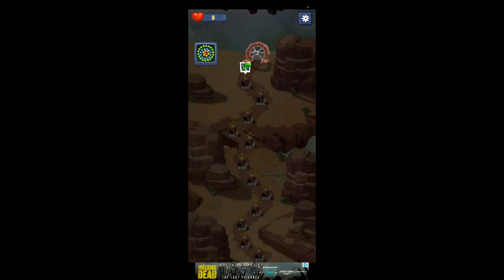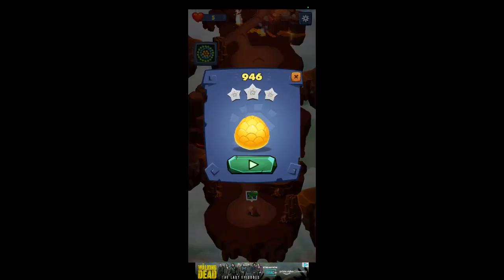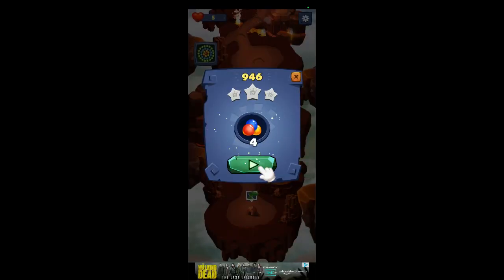Got a key — look at there. It opens us up to the next big level. Open that egg, it's a bonus. Didn't we just see that? Yeah. Level 946, let's go.